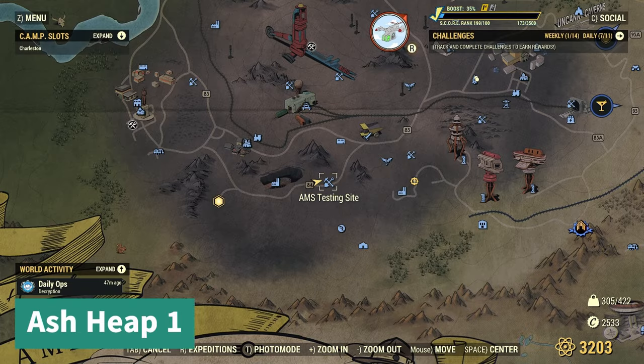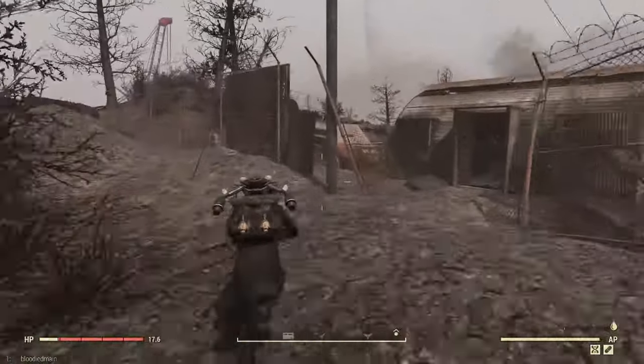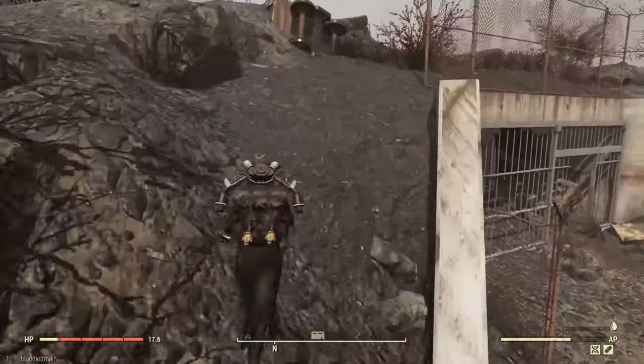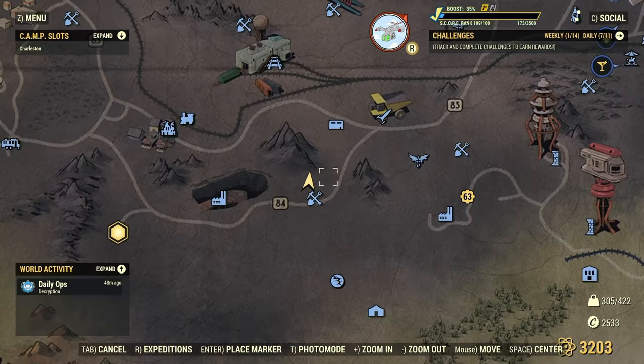Next up we have Ash Heap number one. You're going to go to the AMS testing site. You're going to look right to the left of the concrete slab for the entrance. This one's really tricky to see, but it's right there. There it is in relation.